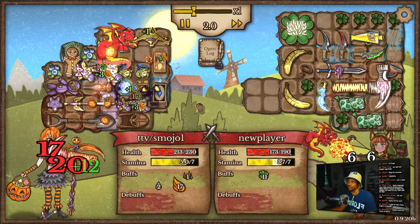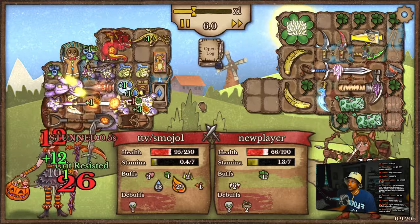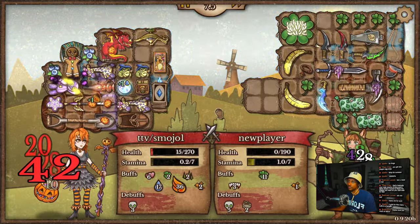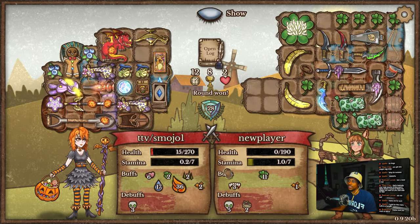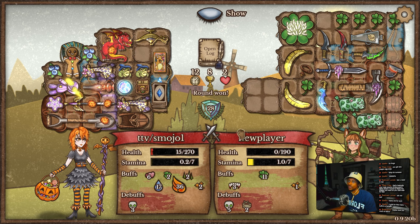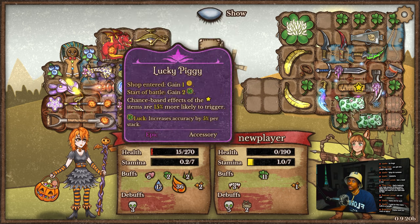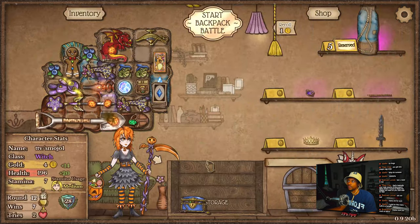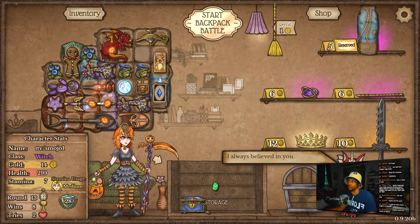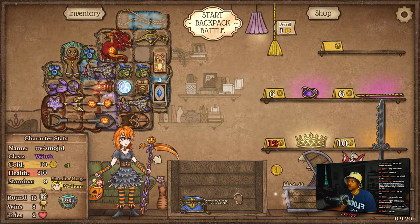Burst build — we die. How did we not die? That is insane. Maybe stamina? I mean, they had two blueberries. I don't know how we didn't die. We'll take it, though.